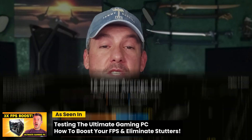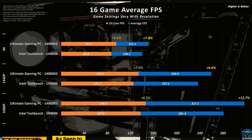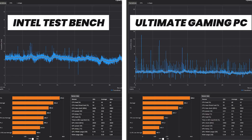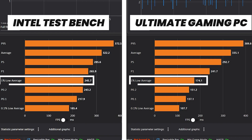Based on the benchmarks it would be reasonable to believe that the system performed as expected, crushing the 14900K based test bench across the entire suite of tests. The problem is these results mask a large issue. When I first tested this system in games, the 1% lows were significantly lower than the baseline 14900K system even though the average FPS was higher. For example, in Cyberpunk 2077 at 1080p, the 1% lows for the test bench were approximately 40% higher than for the gaming PC.